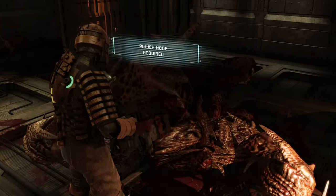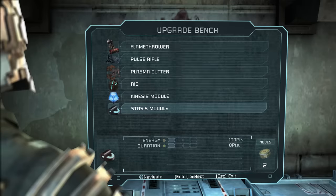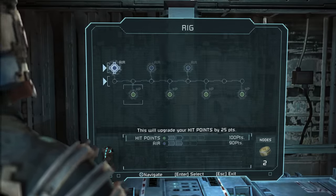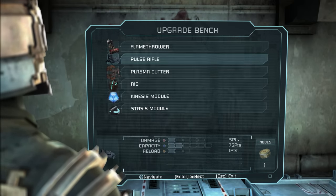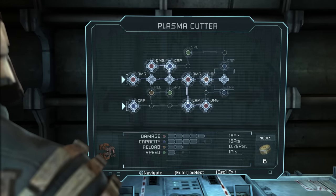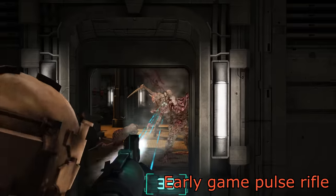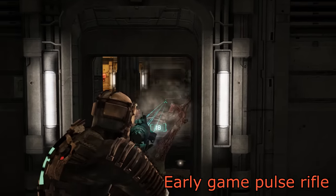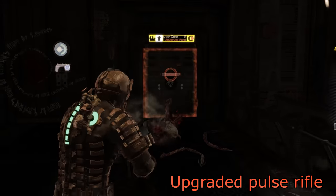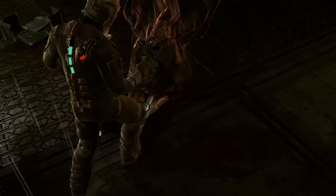Scattered through the levels or on tough enemies are power nodes — you can also buy them at the store, but at 10,000 a pop they're expensive. If you find a workbench, your weapons, suit powers, and the suit itself can all be upgraded using a circuit system, so you might need three power nodes just to get the first upgrade. A capacity upgrade fills your weapon with ammo, so it might be a good idea to wait until your ammo is low before upgrading capacity. When your weapon is upgraded, you get new visual and sound effects. There's also the option to use a power node to open a power lock door, and these have all been worth it from my experience.